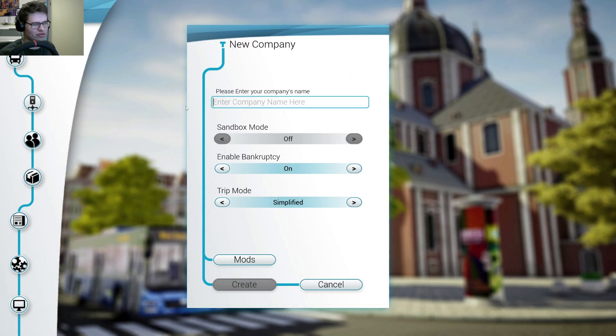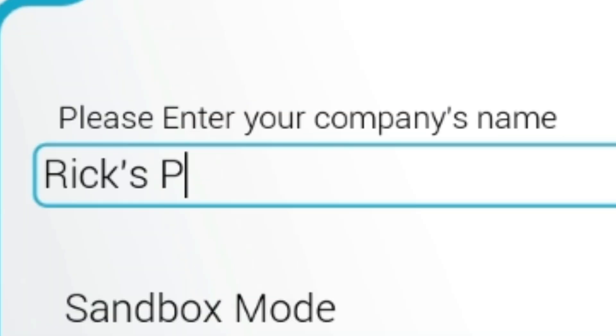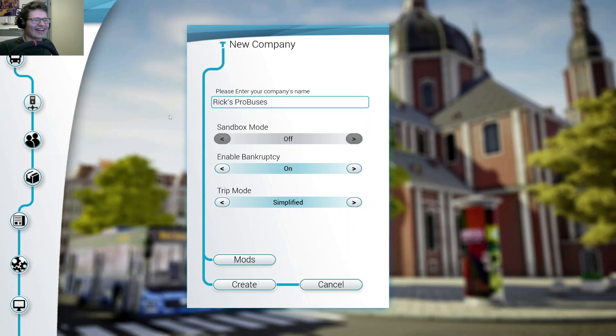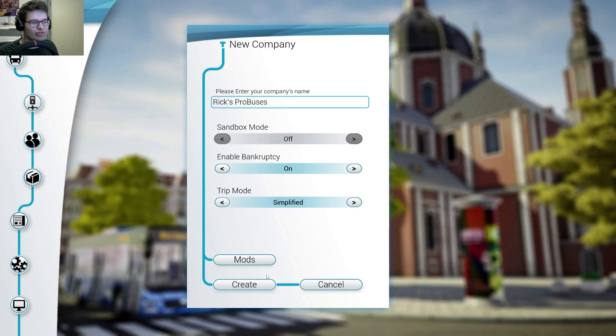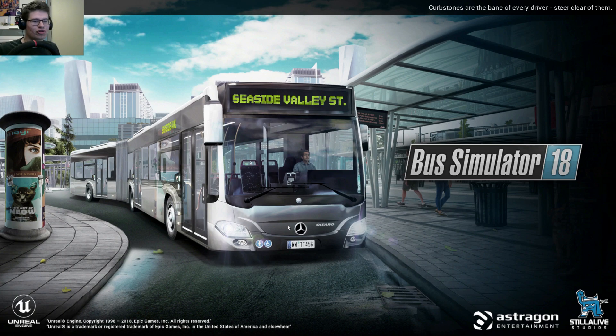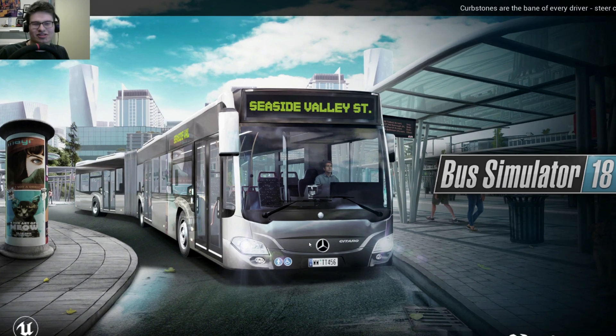So I have to make a new company here. What should we name it? I always like to include my name here — Wix Pro Buses. Yeah, this works I guess. Alright, what is this? Trip Mode? Simplified. Yeah, let's just do that for now. Oh, if you complete one route with level 8, you can enable sandbox mode. That's cool. I guess it is joining the company — Bus Simulator 18. Let's see what this is.